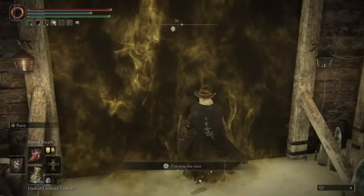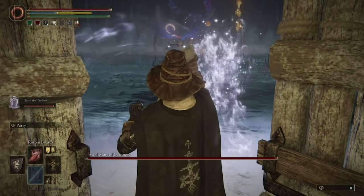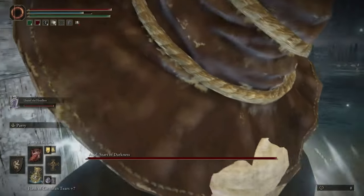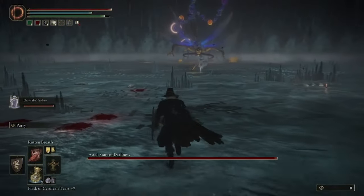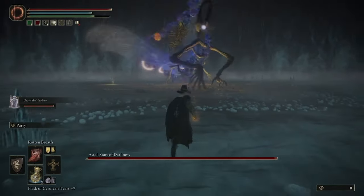As soon as you head into the fog gate, throw your summon out immediately — and I mean immediately — and then roll immediately to your left behind the door. You gotta be pretty quick, otherwise you'll get hit with the beam that he's going to shoot out at you. But you're protected behind that door after the beam comes through.